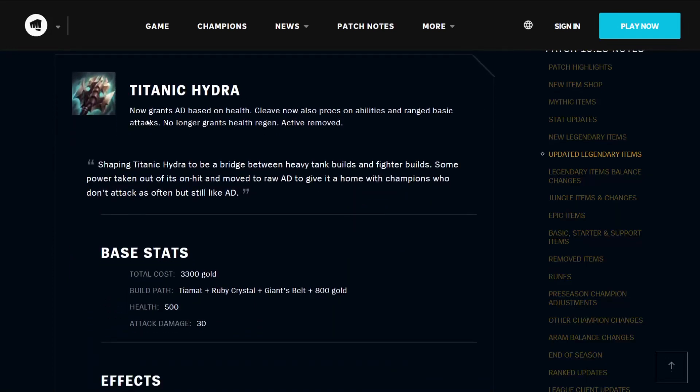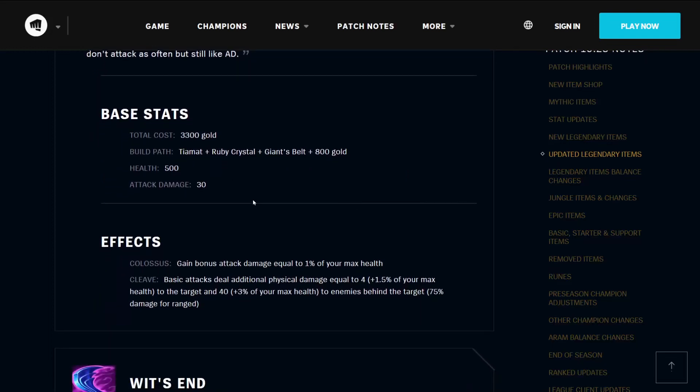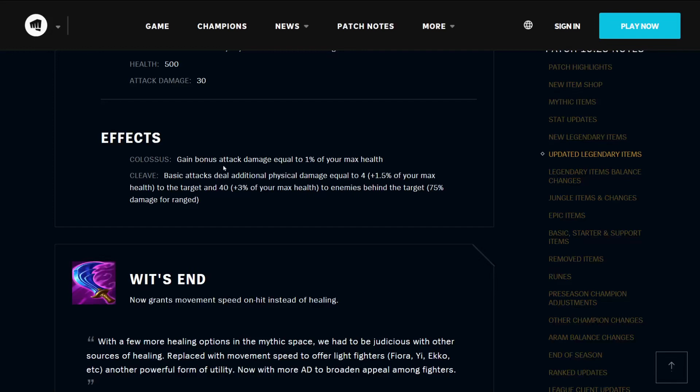The Titanic Hydra will grant you attack damage based on health. Cleave now also procs on abilities and ranged basic attacks, no longer grants health regen, and its active has been removed. It's being shaped to be a bridge between heavy tank builds and fighter builds, with some power taken out of on-hit and moved to raw AD, to give it a home with champions who don't attack as often but still like attack damage. It costs 3300 gold, builds from the Tiamat, the Ruby Crystal, the Giant's Belt, and 800 gold. It gives you 500 health and 30 attack damage. Its passive Colossus gives you bonus attack damage equal to 1% of your maximum health. Its Cleave effect means basic attacks deal physical damage equal to 4 plus 1.5% of your maximum health to the target and 40 plus 3% of your max health to enemies behind, at 75% damage for ranged champions.